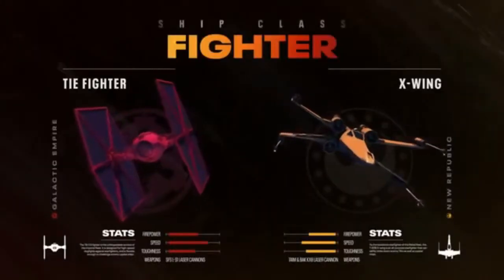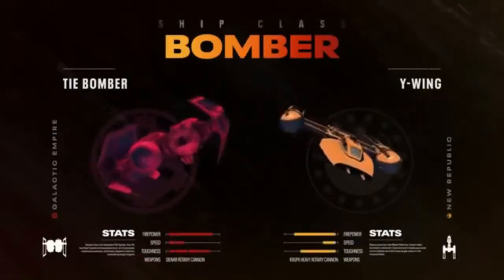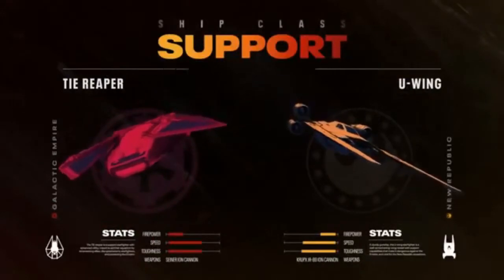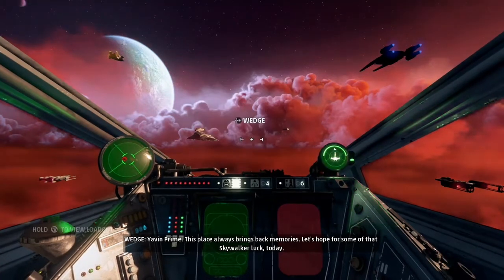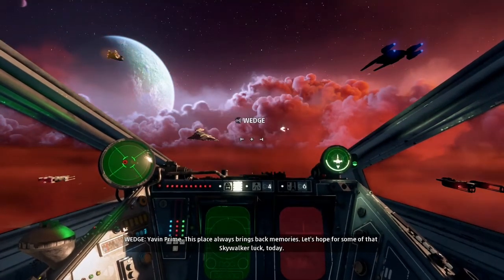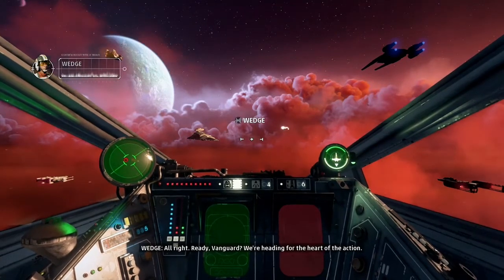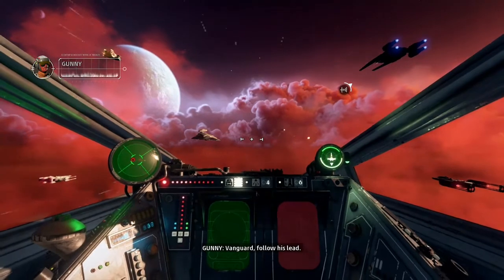The game does a decent job balancing the different craft between the Empire and Republic, each having a standard fighter, a bomber, an interceptor, and a support class. There is a fair amount of options you manipulate during battle — for instance in an X-wing you can alter your shields to focus on the front or back and adjust power settings to maximize speed, shields, or weapons. TIEs have the same options, just without the shields.